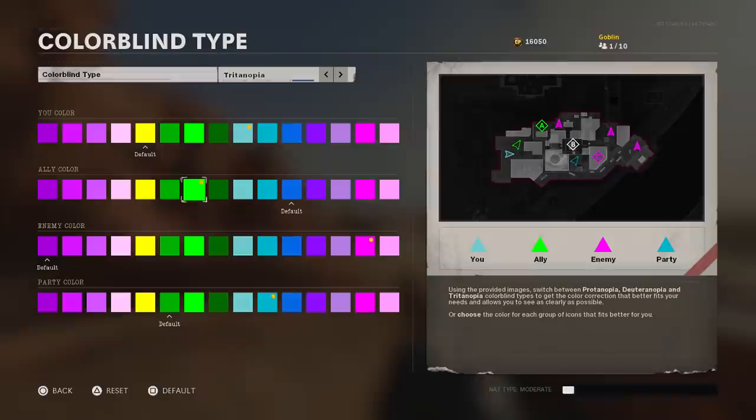Teammate positioning is very important in Call of Duty — understanding where to play and where enemies will spawn. Party color is for your squad members specifically, so you can distinguish them from random teammates. I'm using a slightly darker shade of blue for that. The most important color setting here is your enemy color. You don't want enemies to be light blue or hard to distinguish. I go with dark pink — that way I can glance up at the map and immediately see enemies in dark pink, teammates in light green, and myself in blue with no confusion.